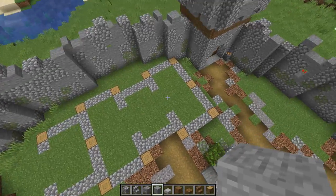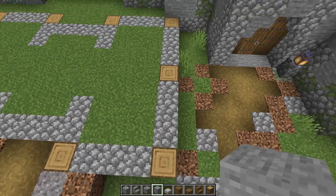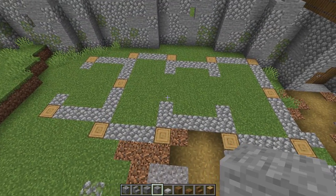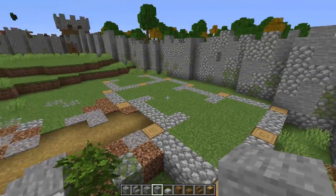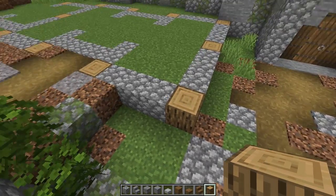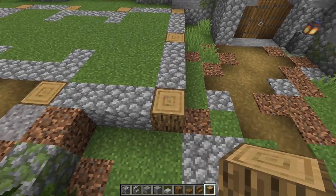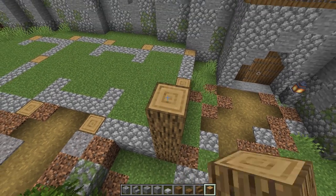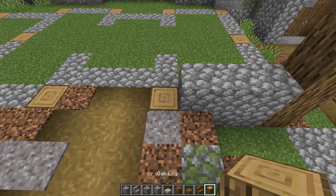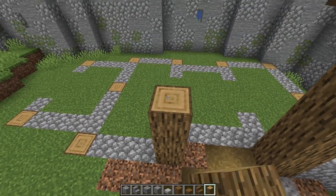Everywhere you see a log we're going to do a pop-up log, and everywhere you see cobble we're going to put some stone. Starting from this corner — this block doesn't even count as one because we're a little lower and we want everything up at least four blocks minimum. So going one, two, three, four with cobble, then log, then another run of four, leaving a space of three in between.